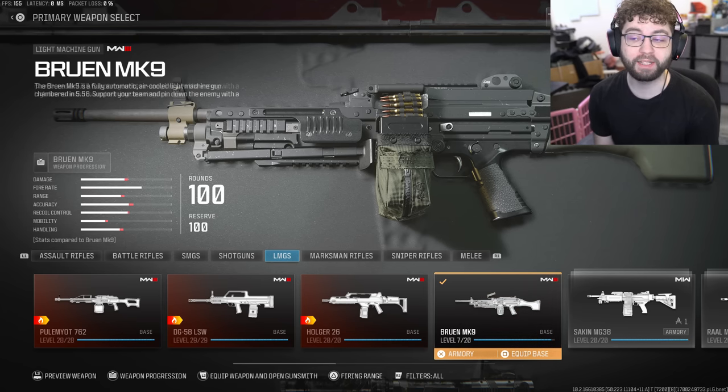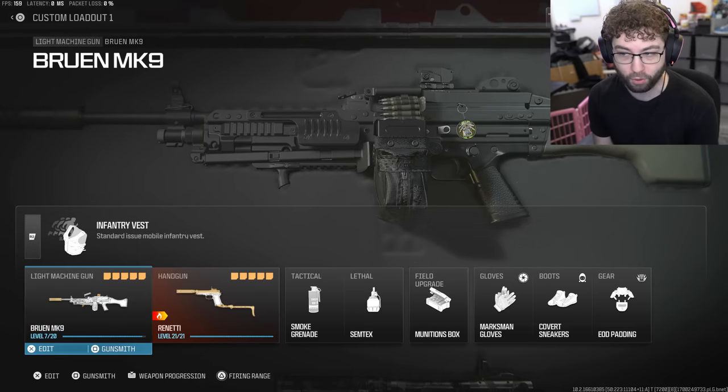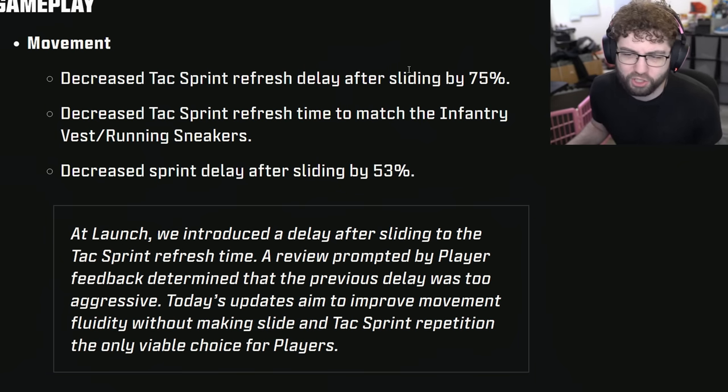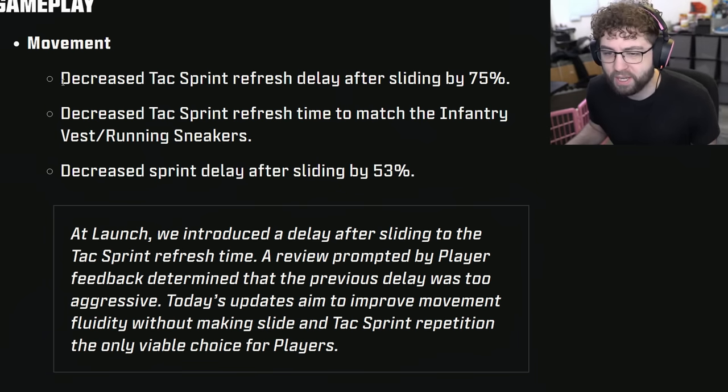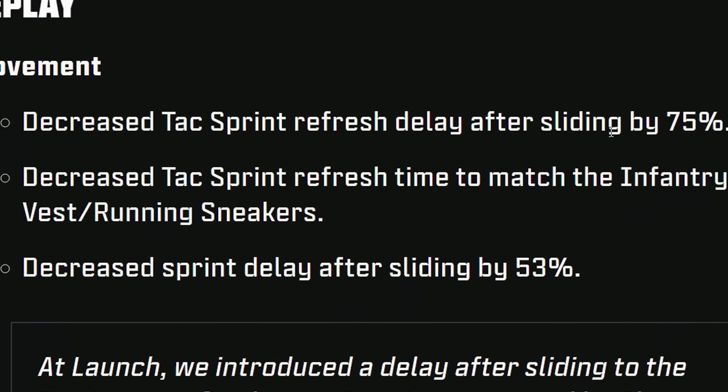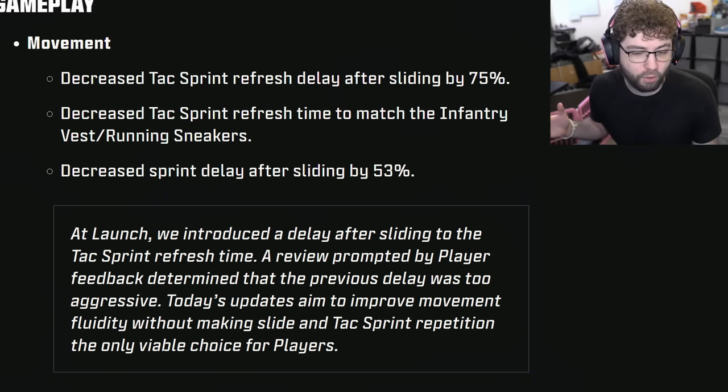We got an update today that actually ended up changing the movement in the game. So this is the thing I was talking about - there was this weird delay and apparently it was intentional. They decreased the tac sprint refresh delay after sliding by 75%. This is big. 75% sounds like a lot. I don't know what that looks like in practice overall.